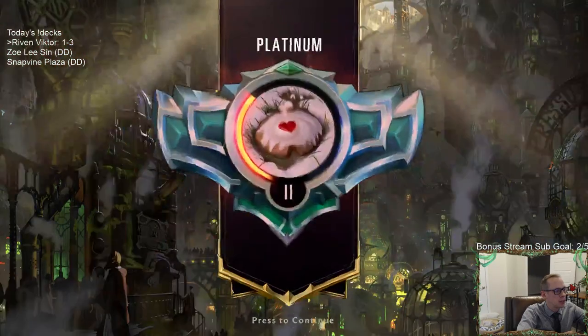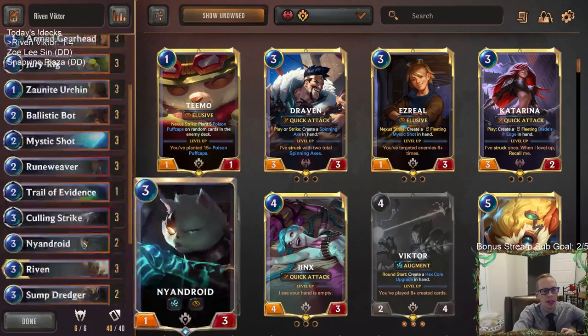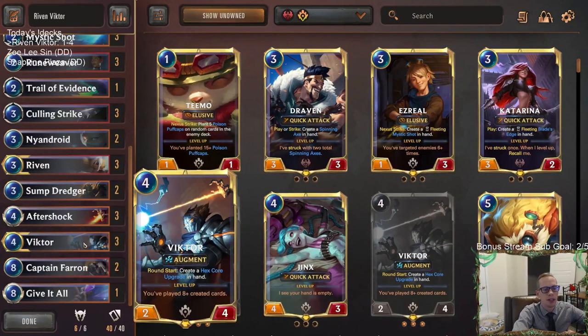That one did not go very well. Yeah, the last game didn't look so good. Looks like we need more top end — we really ran out of gas there against that Go Hard deck. And Go Hard is designed to do that: tons of card advantage, they can just wear you down. We saw our weakness to the big champions, the six-mana champions — Hecarim, Sejuani, just big Overwhelm champions. That's something I was concerned about going in and unfortunately we got paired against those and my opponents were drawing them very well.